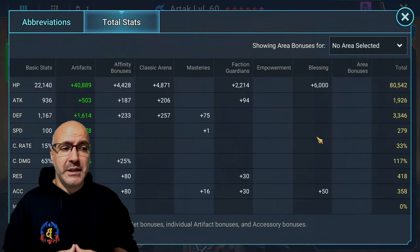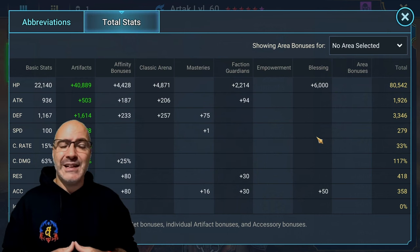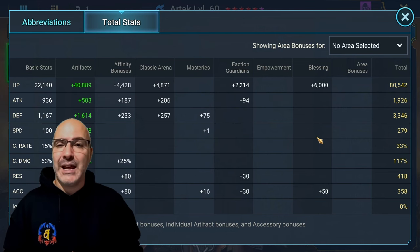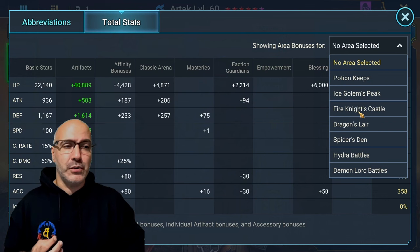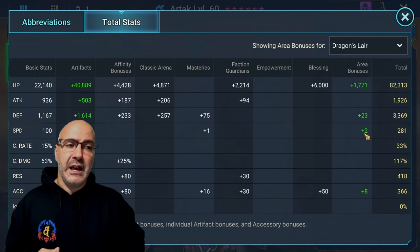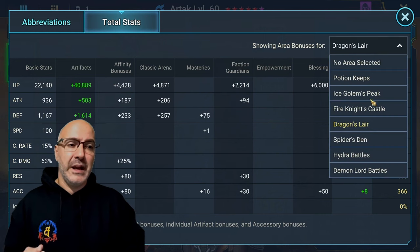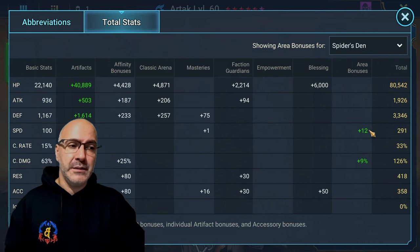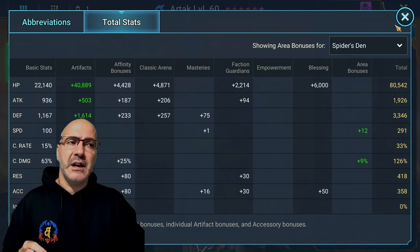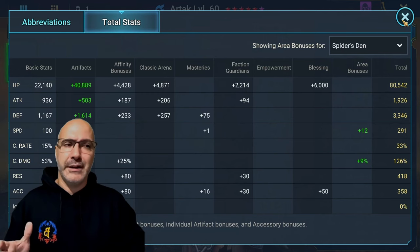As for stats: 80K HP is the minimum you're going to want. 279 speed - you want to be closer to 280. 418 resistance and 358 accuracy. When I switch over to Ice Golem we don't gain anything at all. When I switch to Dragon we gain two speed and about 2000 HP with some defense and a little bit of accuracy. When I switch to Spider we gain about 12 speed and a little bit of crit damage.